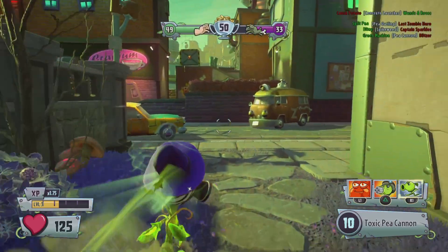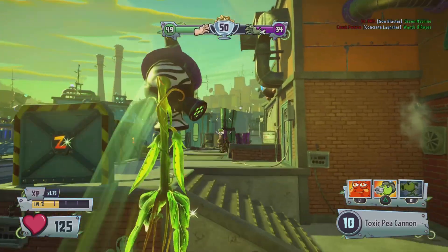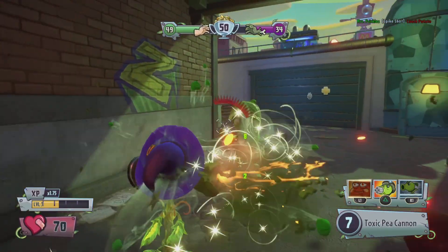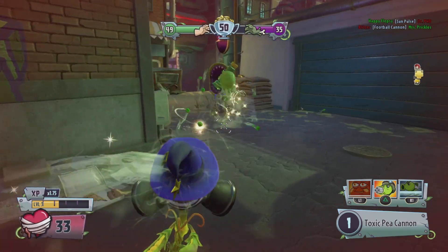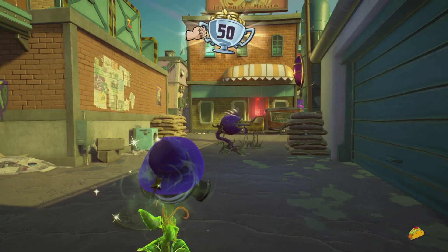The best teammates for a Peashooter are pretty much any plant — he's good with all characters as a frontline attacker. Maybe a Citron because they can keep up in ball form and are pretty fast, or a Sunflower of course because who doesn't need a healer.